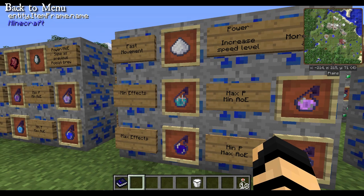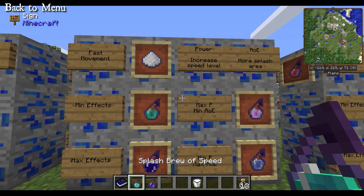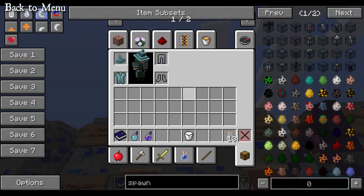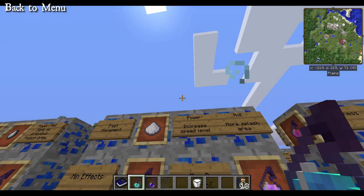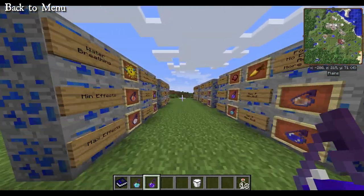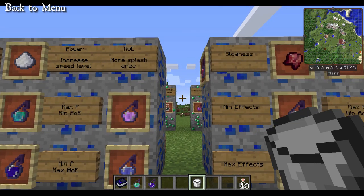Fast Movement — pretty straightforward. We're getting into practically vanilla mechanics by this point. Fast Movement allows you to have a speed buff, and the power will increase the speed level. Area of effect just increases the splash radius. At minimum you get speed 1 for a minute and a half; at maximum you get speed 4, and your screen perspective goes really wonky as you run super fast on the ground.